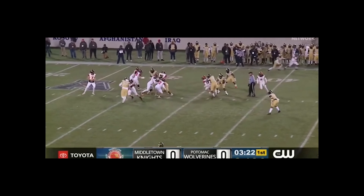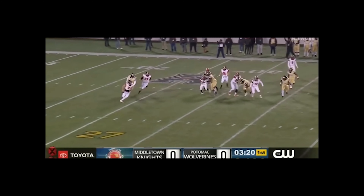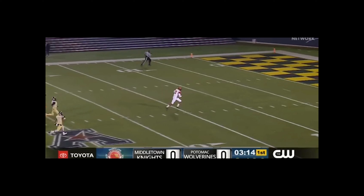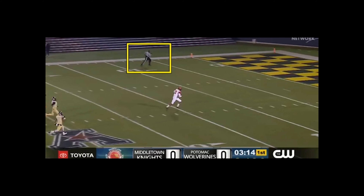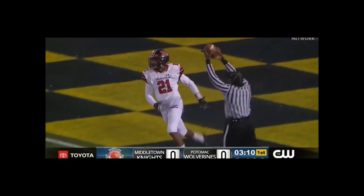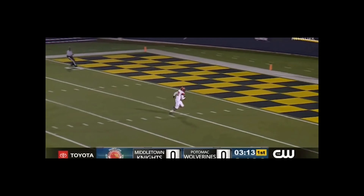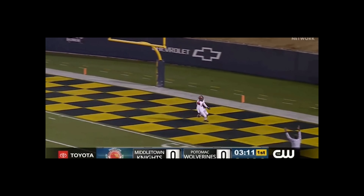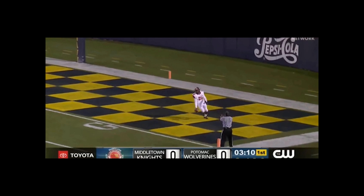We're going to have a long scoring pass here. Both wings are at the goal line before the runner passes it. Only issue is the wing at the top of the screen — we want you out in the white, officiating in the white, not on the field. See our wing at the bottom of the screen — good job. And remember, even though the play is not coming near you, we're too tight on the pylon. Always back up and give yourself some space — it just looks better.